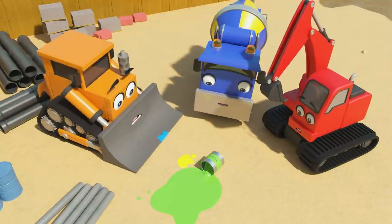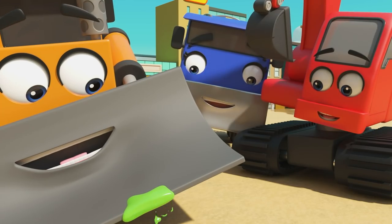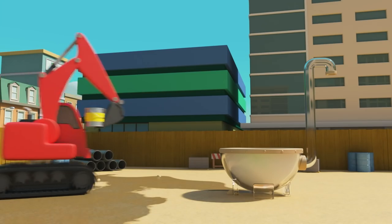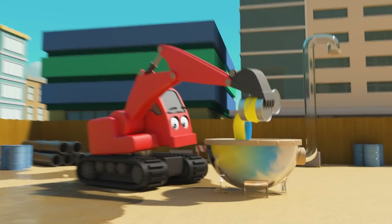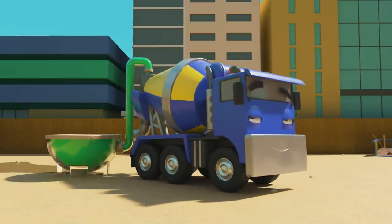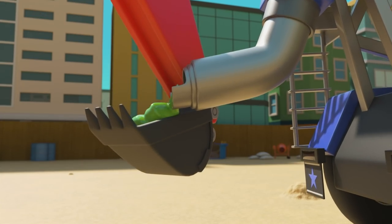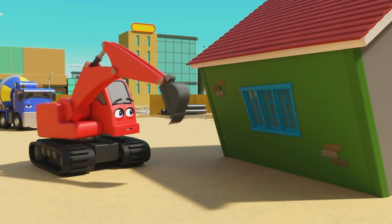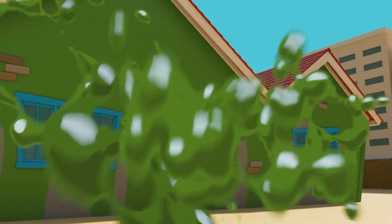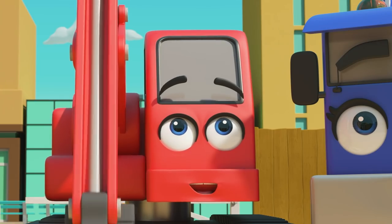All gone! How will they finish painting now? Wait a minute — when the blue and yellow paint mix, it makes green. So if they take the yellow and blue paint cans and put them both in the mixer, there! Green paint. Nice work. Now they can finish painting the house. The house is finished — green walls. Well done Diggly, Dozer and CJ.